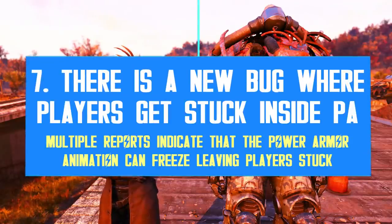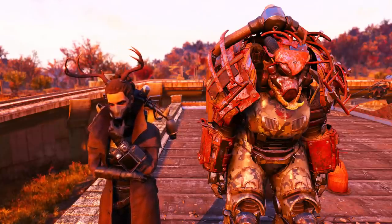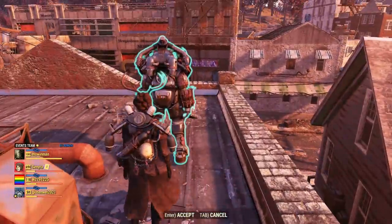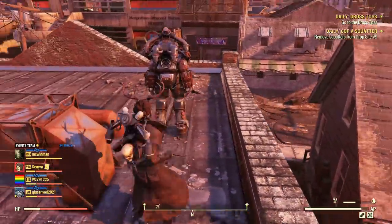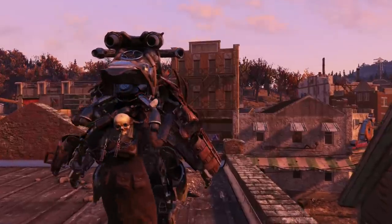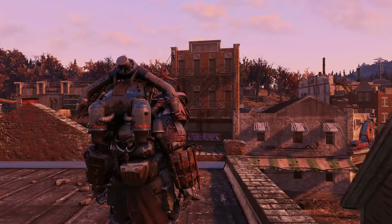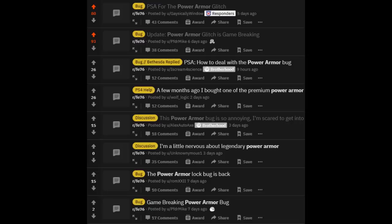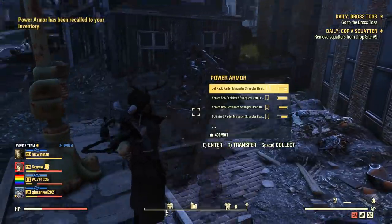Power armor issues have been a hot topic ever since Update 26 went live, because Bethesda kinda broke power armor. I'm not talking about Strangler Heart — that set effect simply doesn't work right now, which is really bad. There's also a recent bug where players get stuck in the power armor animation, either while entering or exiting it. This animation freeze lasts about one minute until your power armor frame recalls into your inventory. Alternatively, players can restart the game, but according to several reports, that's not wise because it could generate a chain of additional bugs.